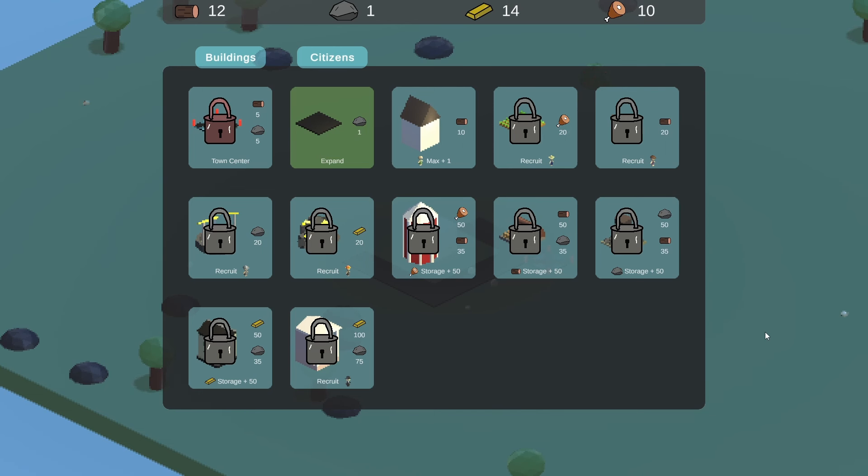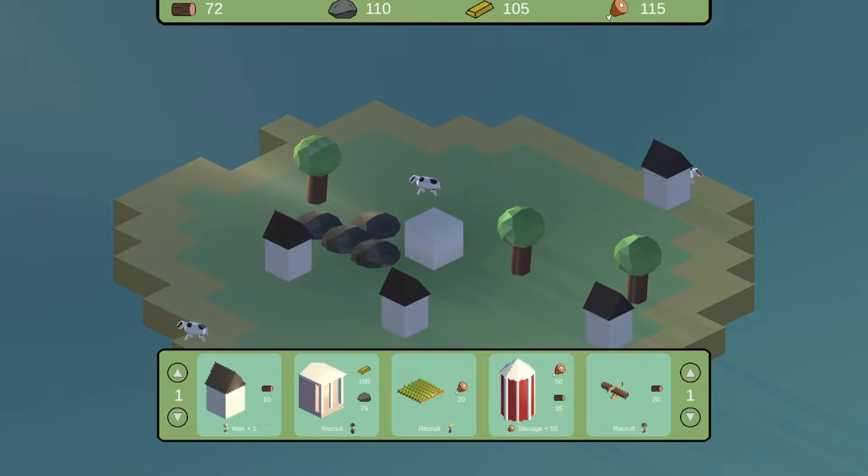The build UI was distracting. You could move while you were in it and accidentally squish your buildings that you worked for. So I moved it to the bottom of the screen so it no longer blocks the gameplay.